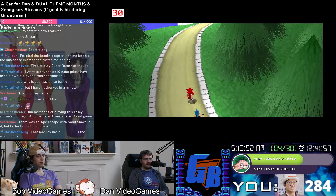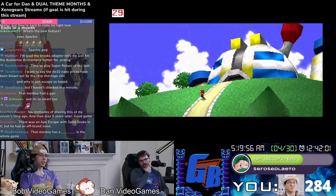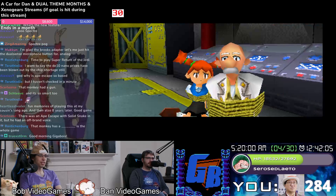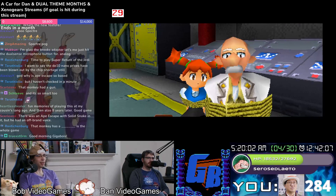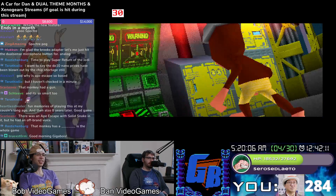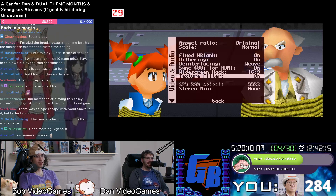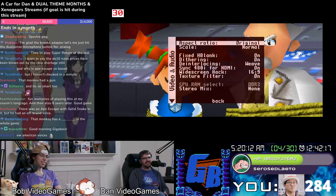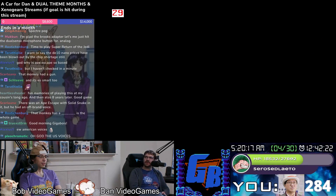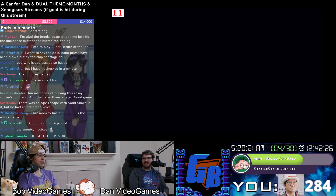I think that was Ape Escape 3 — or maybe it was 2 — that had Snake. I think you're right. Hey Professor — I believe that was who we saw. Anyway, yeah, the texture filtering — hard pass. The data cache though, so it runs every game better. Big feature.